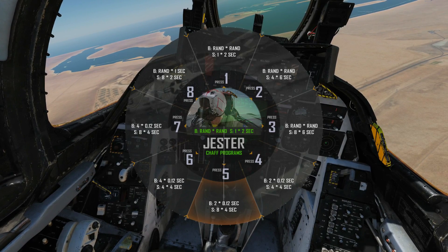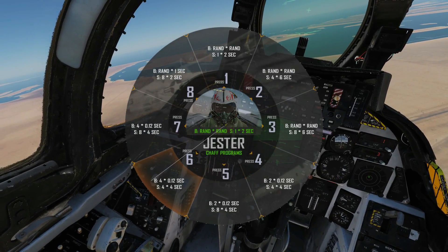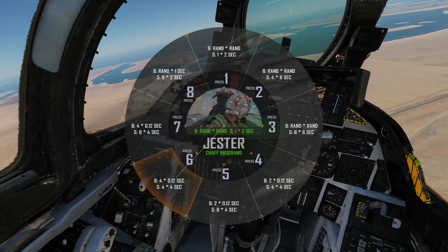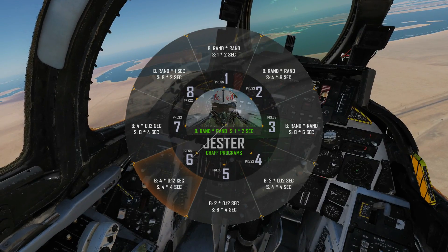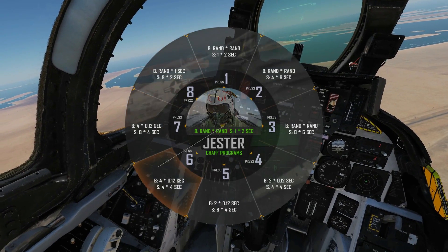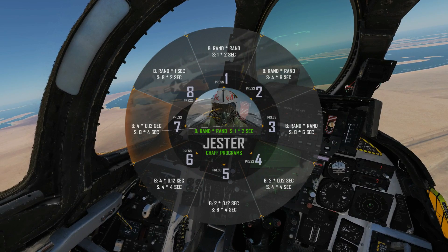Another option: each burst is four chaffs with 0.12 seconds in between. Fire that burst, wait four seconds, fire again — four salvos total — giving 16 chaffs fired. And the next program is basically two of those added together, with 32 chaffs fired in total.